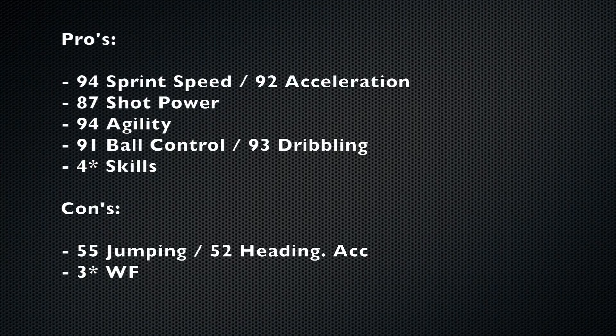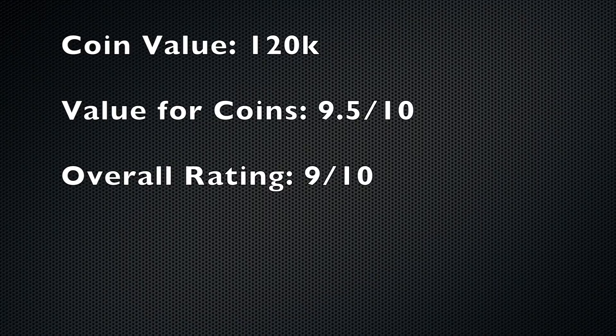Let's get into his pros and cons. The 94 sprint speed and 92 acceleration — you can see those stats come to fruition in the highlights. His 87 shot power from his 72 long shots is visible there too. I really liked his agility, ball control and dribbling — it's really close control with the ball. His 4-star skills are a pro, though I think he probably should have 5. The cons: his passing is slightly poor, but he's a striker not a midfielder. He's got 55 jumping and 52 heading accuracy, and 3-star weak foot. But I wouldn't let that put you off getting him.